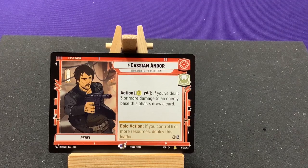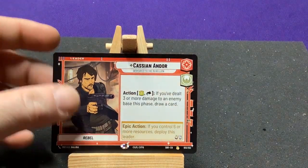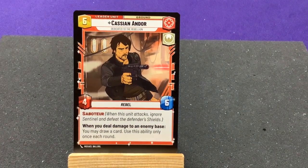Cassian Andor, Dedicated to the Rebellion. Action: spend one — if you dealt 3 or more damage to an enemy base in space, draw a card. Very specific condition he's going to have to meet. When flipped, he keeps Saboteur; when you deal damage to an enemy base, you may draw a card — usable only once per round.